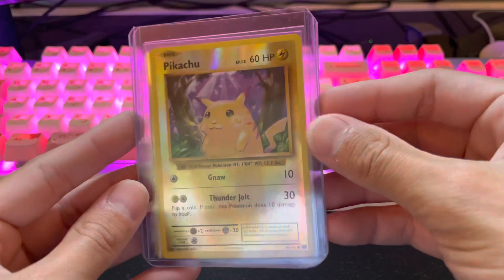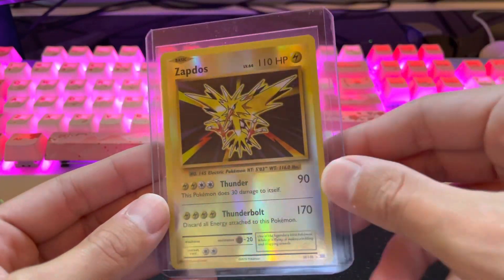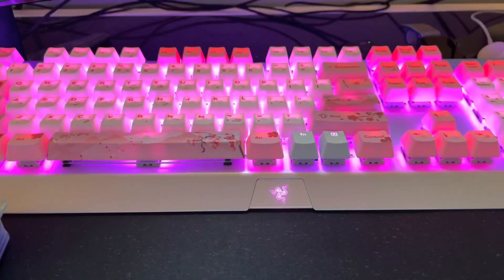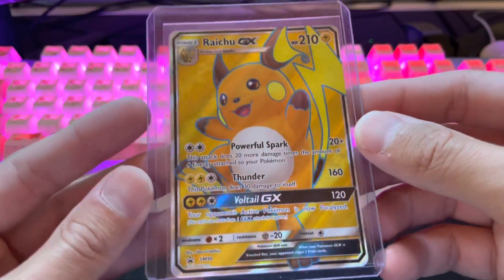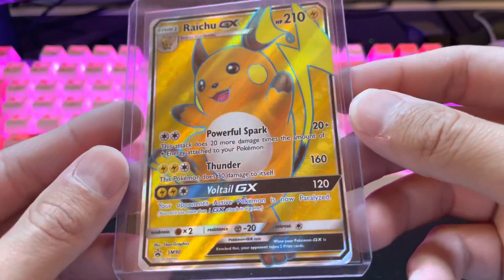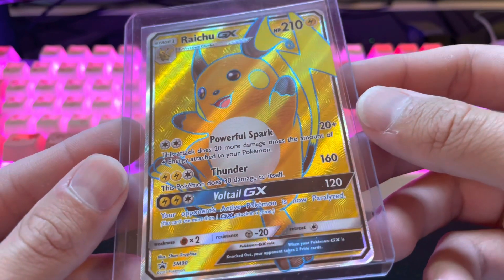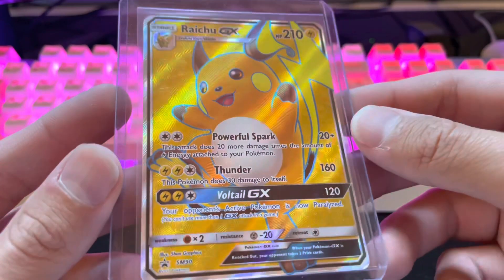A nice little Reverse Holo Pikachu from XY Evolutions. Reverse Holo Zapdos from XY Evolutions. Here's my second Raichu GX promo — looked a lot better than the first one, to be honest. I believe that's just a hair on it. This one looks a lot nicer. Look at the texture on that — so dope, I love that.